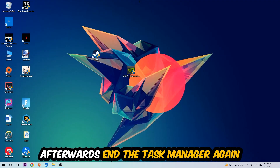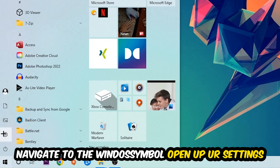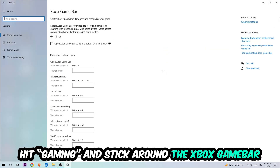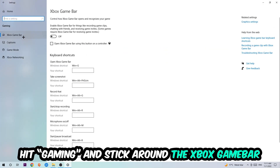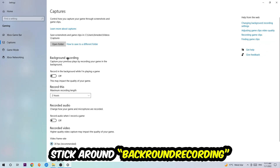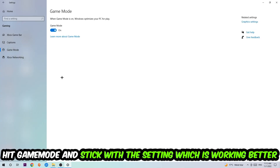Navigate to the bottom left corner, click the Windows symbol, open up Settings, and hit Gaming. Stick around the Xbox Game Bar and turn this off, because the Xbox Game Bar doesn't really provide any benefit besides impacting your performance badly. Then hit Captures, go to background recording, and turn off 'Record in the background while I'm playing a game.' Afterwards hit Game Mode — you need to check it for yourself and stick with the setting that works better.